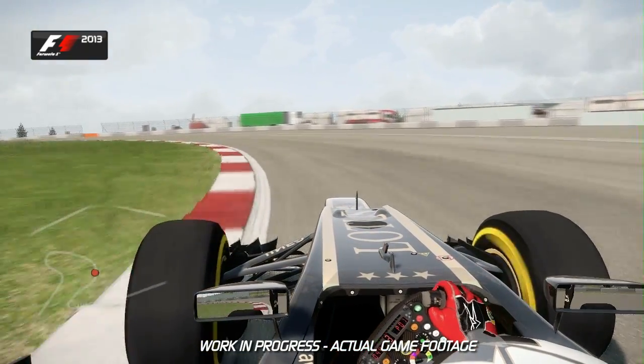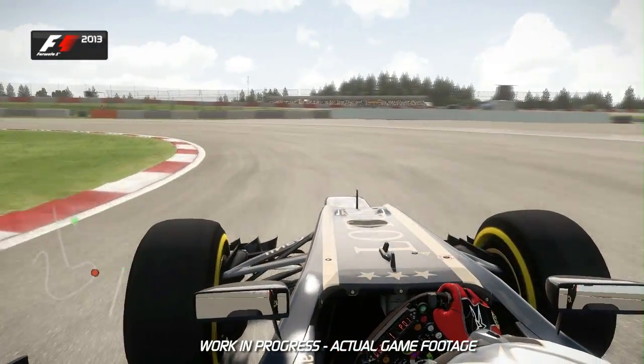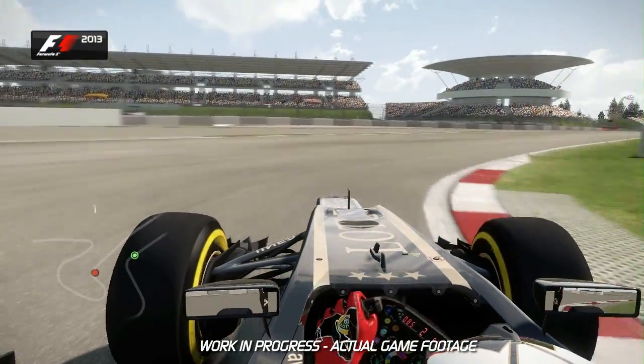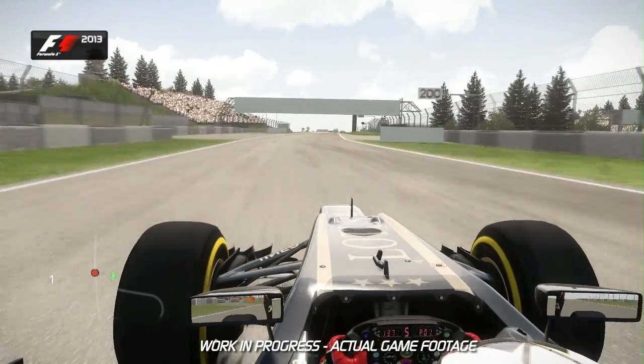The car normally understeers quite severely through turn 2 before it goes back down the hill, and it's hard to slow the car down as you're turning constantly into turn 3. Flick the car to the right and use all of the exit curb and extra tarmac on the left-hand side to maximize your speed onto the straight.